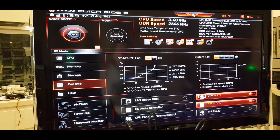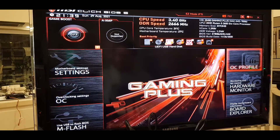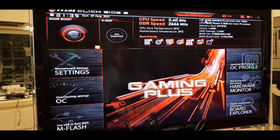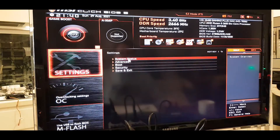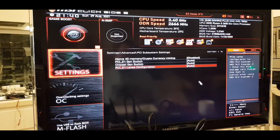I really find MSI is one of the nicest user-friendly BIOSes to work through, whether it's an AMD B450 or the Intel Z series. Really like all the MSI BIOSes. So let's go into Settings, then Advanced, and into PCIe Subsystem Settings.